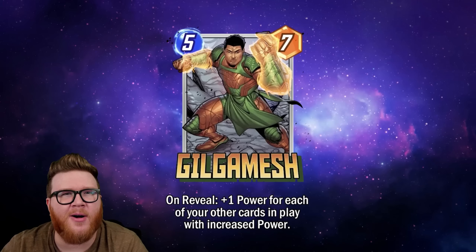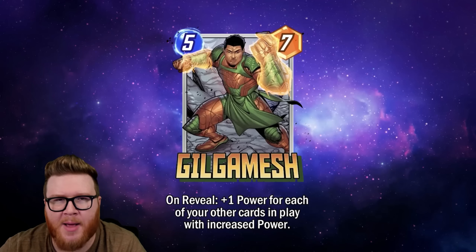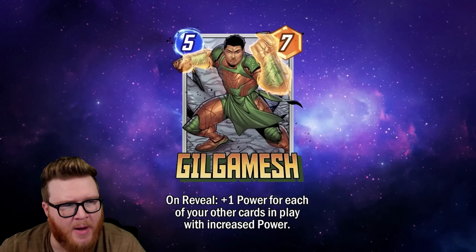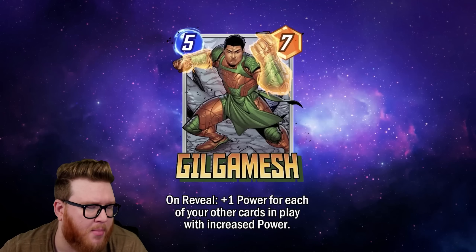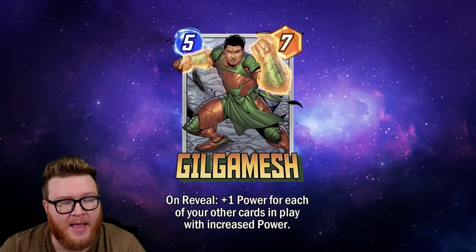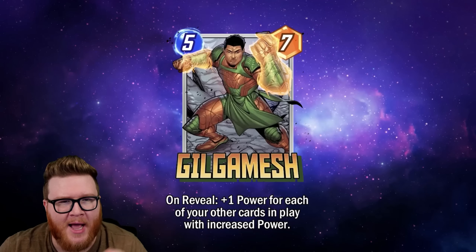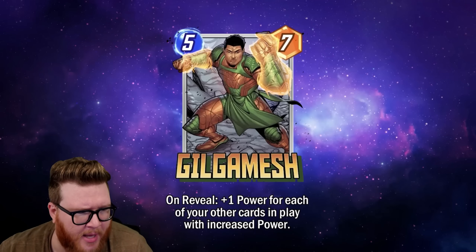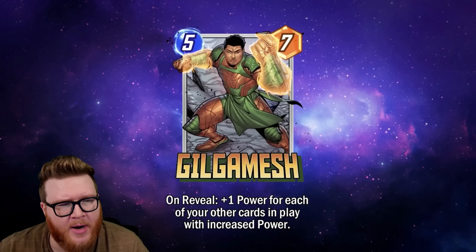If you have four or fewer buffed cards on board, this new version of Gilgamesh will be bigger. With six or more, the old version would have been bigger. The new version bakes in some baseline power while limiting the scaling. This one feels better to play straight up — you don't have to go all in on some crazy game plan. Just two or three cards with increased power puts this into more elite power level values for five-cost cards, getting into that nine or ten-plus space.